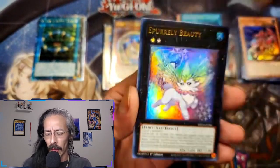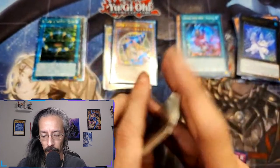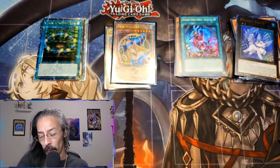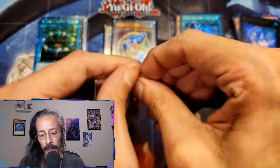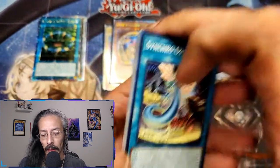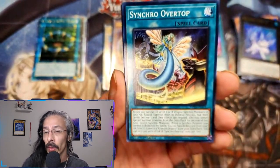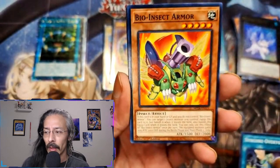Hopefully we can get a Blue Eyes too — oh, that would be amazing. So far all prismatic secrets, no errors yet. How are you guys liking the tens? Are you buying singles, or are you trying to at least get a couple of tens to support your local OTS store?